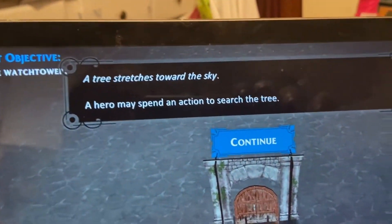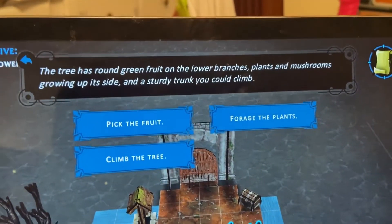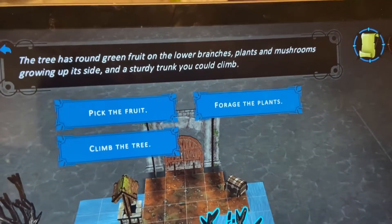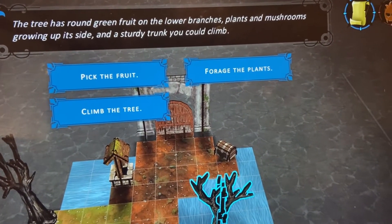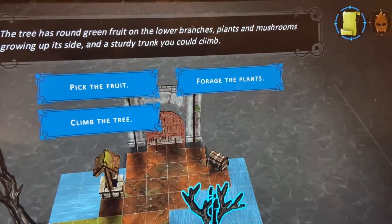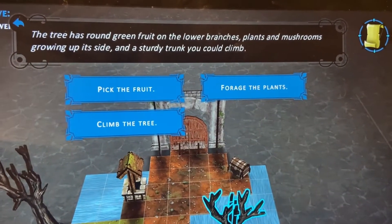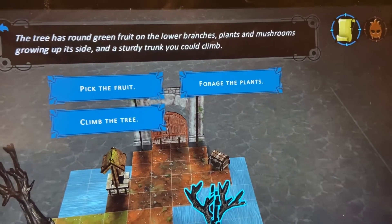A hero may spend an action to search the tree. We drag Variks to it. 'The tree has round green fruit on the lower branches, plants and mushrooms growing on its side, and a sturdy trunk you could climb.' We can pick the fruit - which I believe heals you - but we're at full health. Forage the plants gets us crafting materials. Climb the tree requires agility, which both our characters aren't good at. I'm just going to forage the plants.